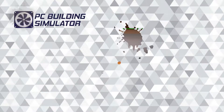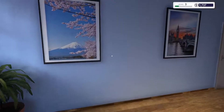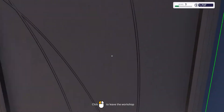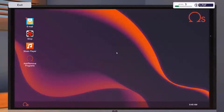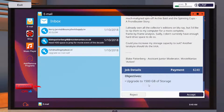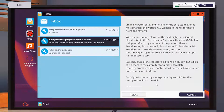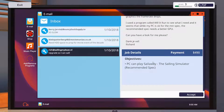Alright guys, here we are back in our nice little workshop. Let's see when rent's due - today's the 10th. Let's see what jobs we've got first. Remove viruses - we'll go ahead and accept that one because that's an easy fix. Upgrade to 1500 gigabytes of storage - we already did one like this but we'll do another one.